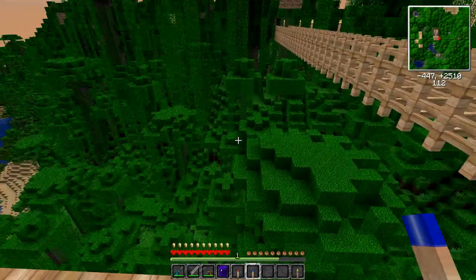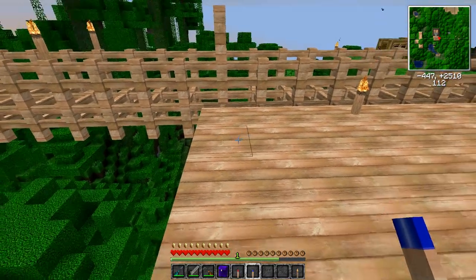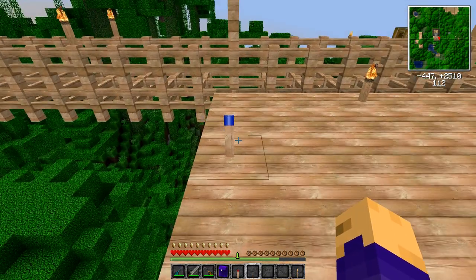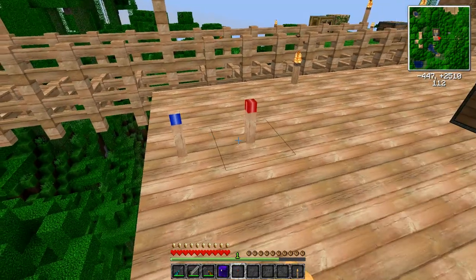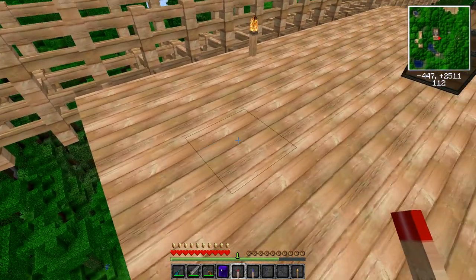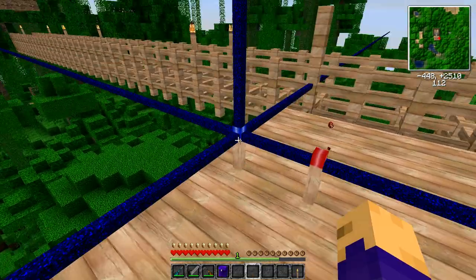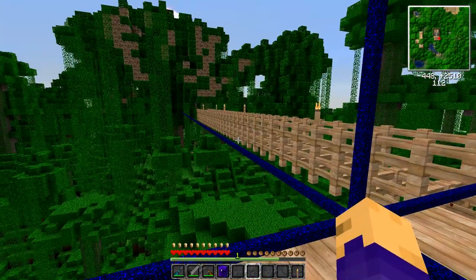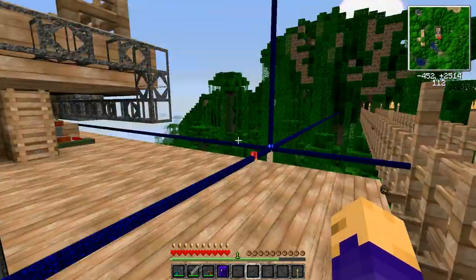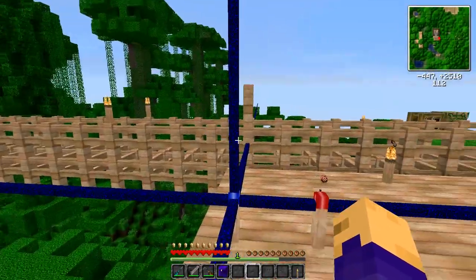I'm using an odd texture pack so everything looks different, and the landmarks kind of look like a blue-tipped match in my texture pack. If you place a landmark down it does nothing; place the redstone torch down by it, still does nothing. You need to place the redstone torch down first and then place the landmark beside it — and voila, you have these big, nice, ginormous blue lines that go as far as the eye can see.